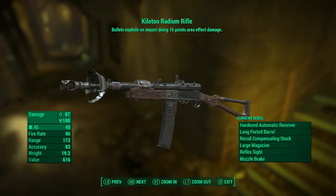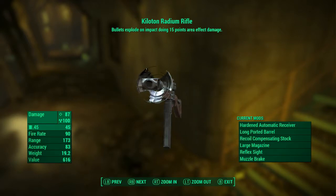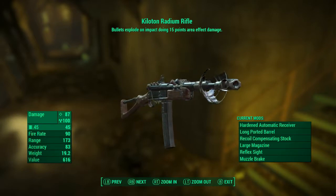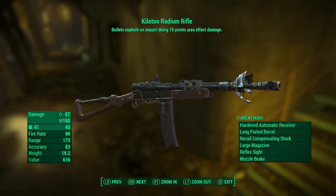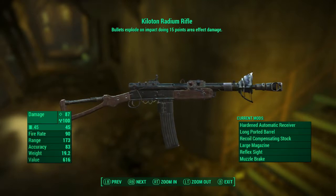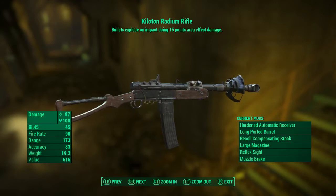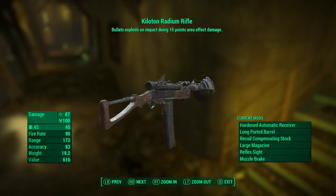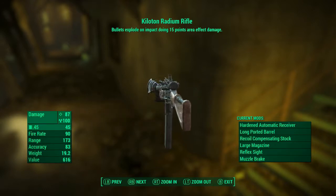My primary weapon is the Kiloton Radium Rifle — bullets explode on impact dealing 15 points of area-effect damage. That damage is increased by the Demolition Expert perk and the Explosives Bobblehead. It uses .45 caliber rounds and I have the Hardened Automatic Receiver, a long ported barrel, recoil compensating stock, large magazine, reflex sight, and a muzzle brake.